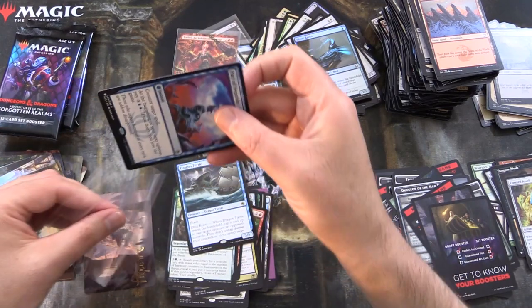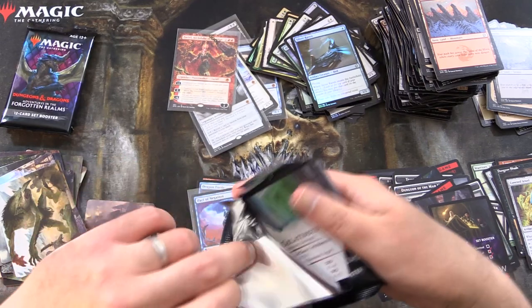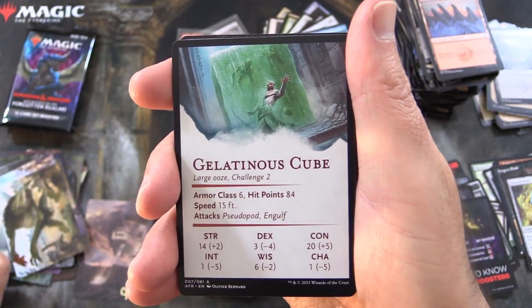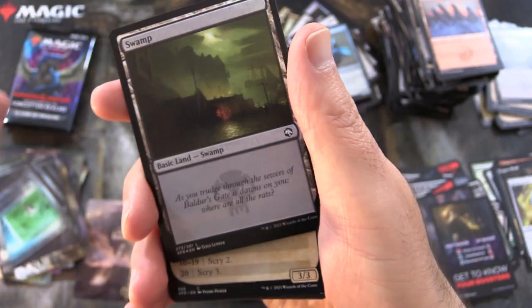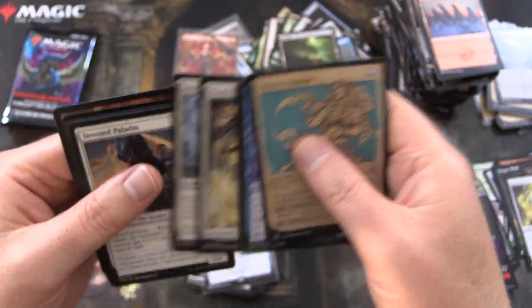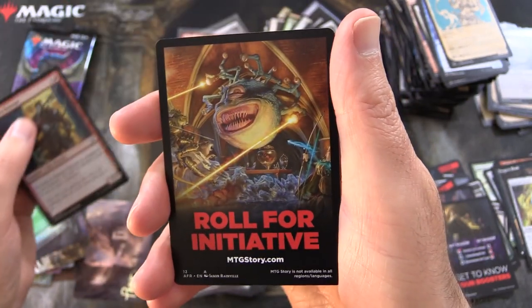Three more packs. Let's get into it. Gelatinous Cube Statistics — Large Ooze Challenge 2. If you're a D&D player, let me know what that challenge level means — I'm assuming character levels of around level 2 would be good to face off against that guy. We've got a swampy foil. Sphere of Annihilation is the rare, and Werewolf Pack Leader. Foil Armoury Veteran and 'Roll for Initiative' — we've got the Beholder there shooting its rays at people.